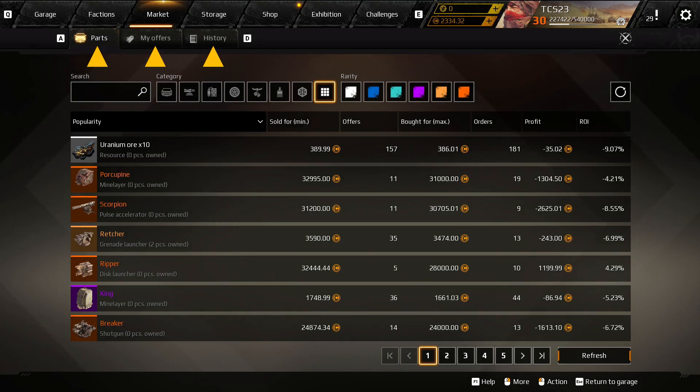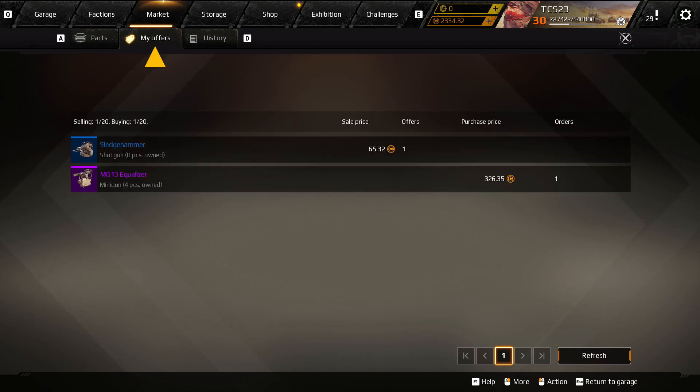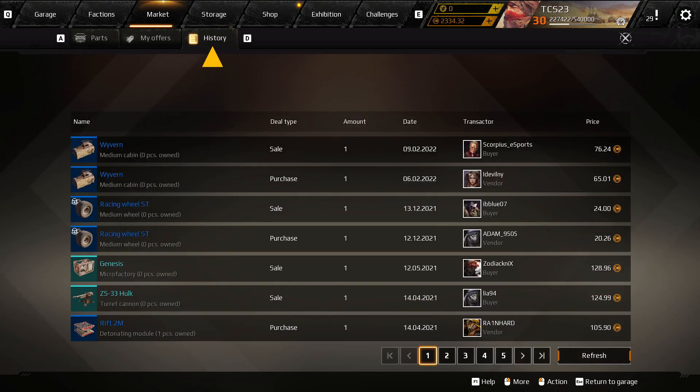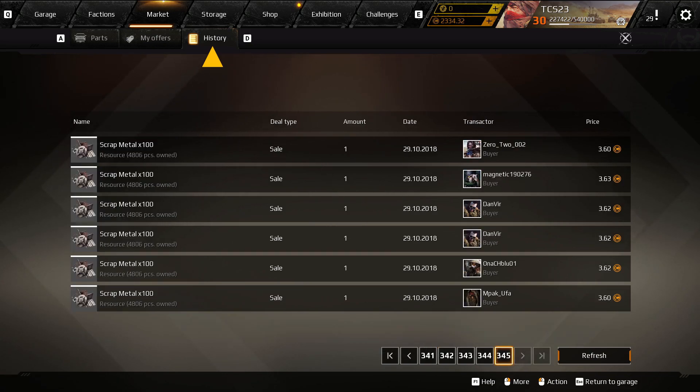At the top, you have three tabs. The first is the market itself. Second is your current offers that are listed on the market, including buy and sell offers. The last tab is your trade history, which logs every transaction you've ever made on your current account. I used to play this game on PS4, so it's kind of funny to see the date when I finally switched to PC.